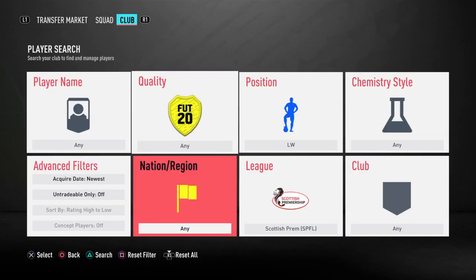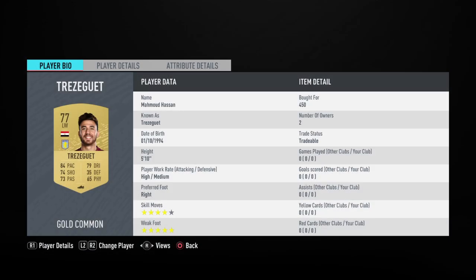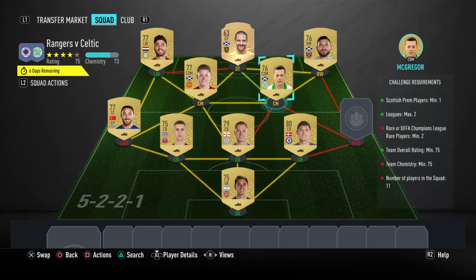Left winger, we're going back to the Premier League and we're going to be using Trezeguet — that's 450 coins for Mahmoud Hassan, known as Trezeguet. All these are on bin, by the way.